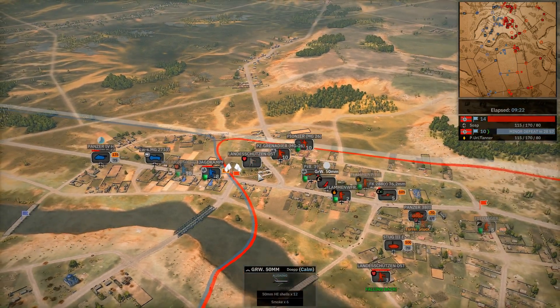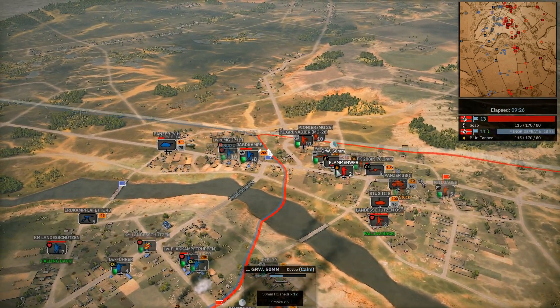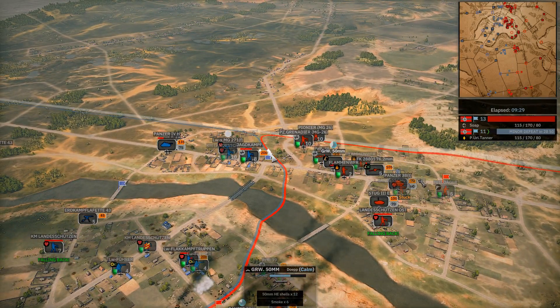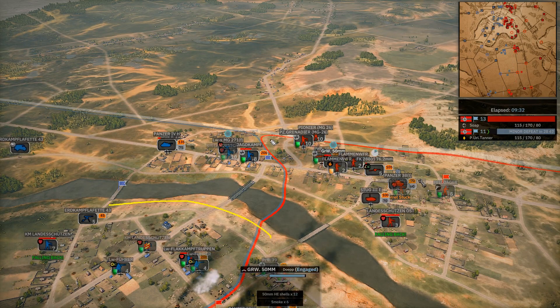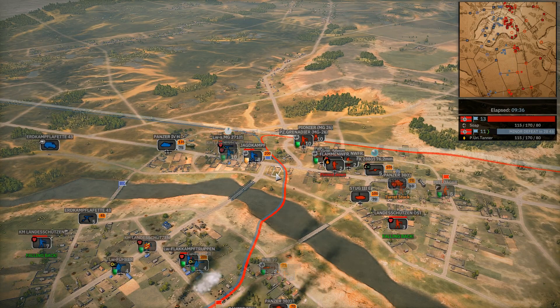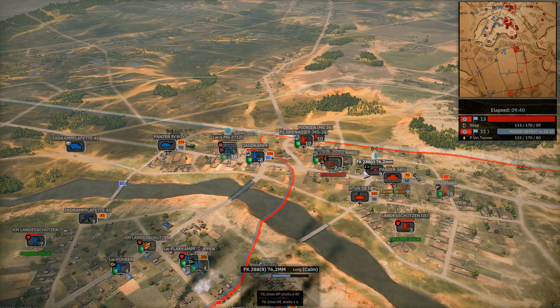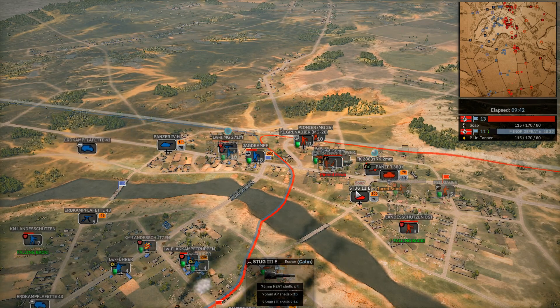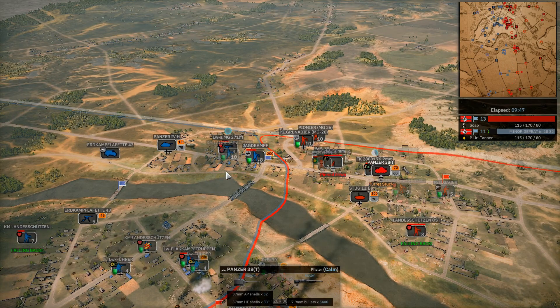Straight infantry might have been a better call, but let's just backseat it. I do like how Soap's using that 50 mil very effectively — he is trying to make this far northern push happen. It's a pretty hard area to push as he still doesn't control the southern hill, and even the far north is very much a choke point. He does have the fire support — the 50 mil went down, but he still has the 76, the Stug, the Panzer 38, and still a lot of infantry.